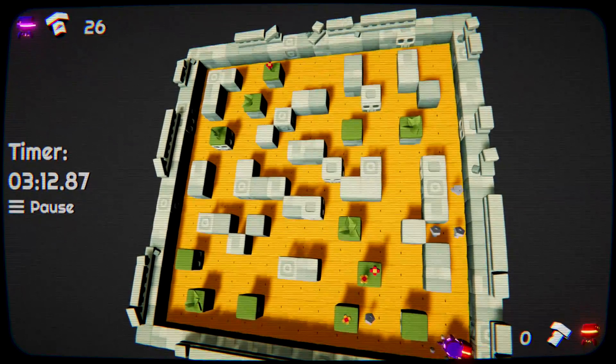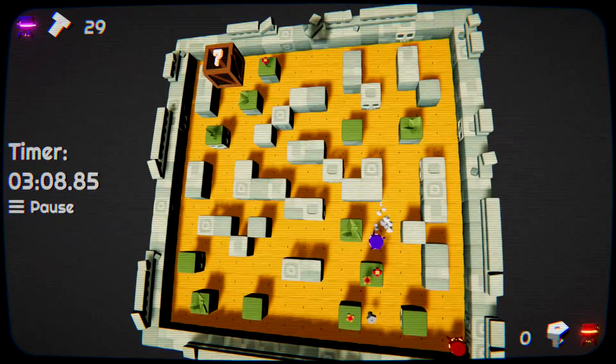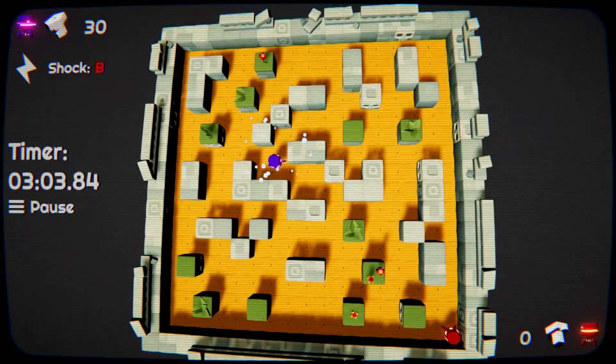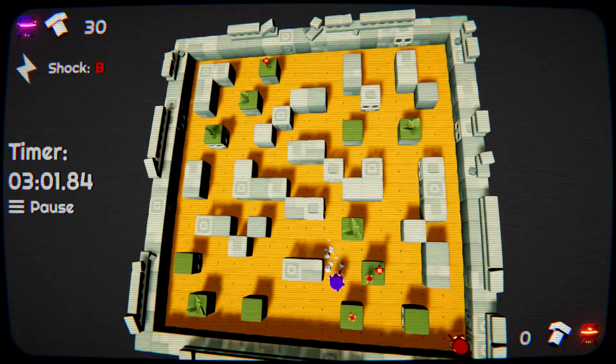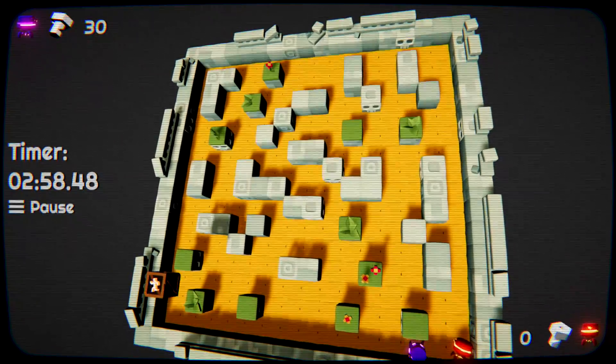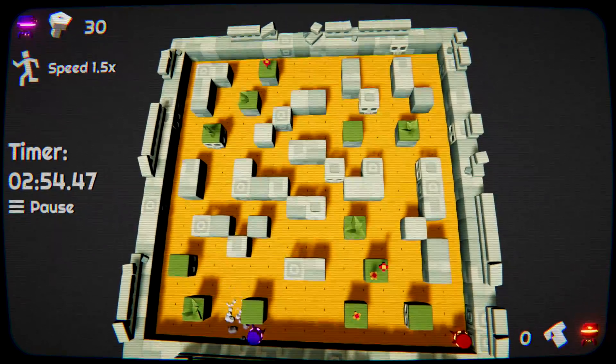Once you run out of bolts to pick up and you're trying to kill time waiting for more power-up boxes to spawn, all you want to do is stand in the corner and just beat up the second controller until they die, and every time they respawn they should respawn within your punching range.